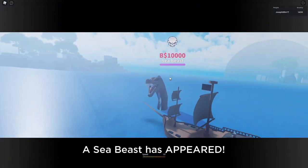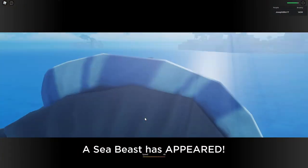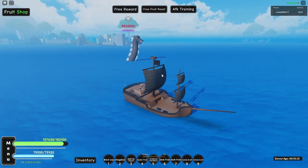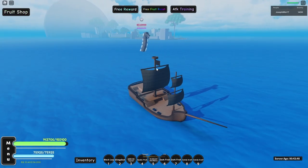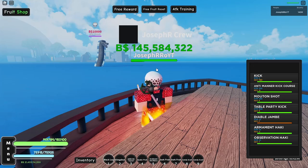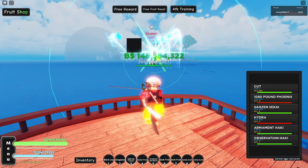You just need to be swimming with your boat, or even flying, in this area — always between those two islands. You can fight it at a distance. Let me turn on my abilities and just kill it.